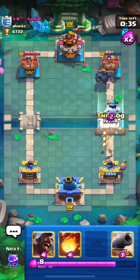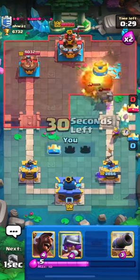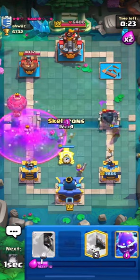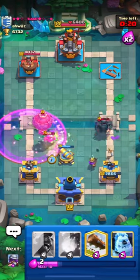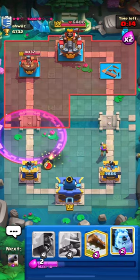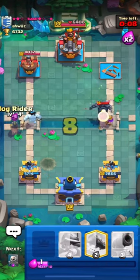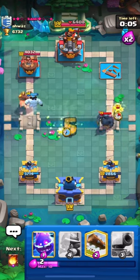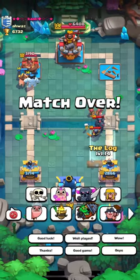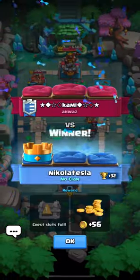Let's cycle our Log. I will Fireball his Wizard and then put my Ice Golem. He is coming in from the opposite lane so I will place my Skeletons to distract his Mini P.E.K.K.A. and then Fireball his Balloon to stop it. It's the last ten seconds of the match — I don't think he can come back from this. GGs to him! I hope you guys enjoyed the video — if you did, hit the like button and subscribe to the channel.